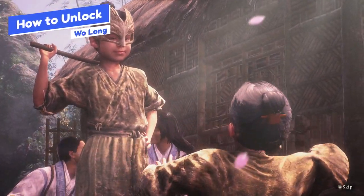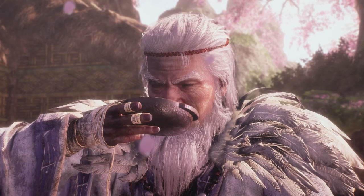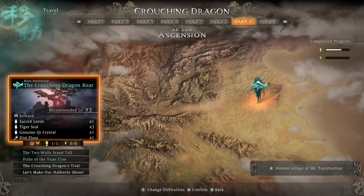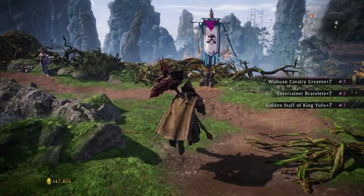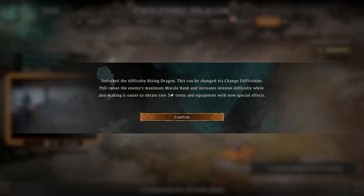Let's first look at how to unlock the New Game Plus. You just have to finish the main story — complete all the main missions. The sub-battlefields don't really matter here. You just need to complete Crouching Dragon Roars, which is the last main mission of the game. Once you've done that, go back to the Hidden Village and open up the travel menu, and you'll get a new option to initiate the Rising Dragon difficulty.